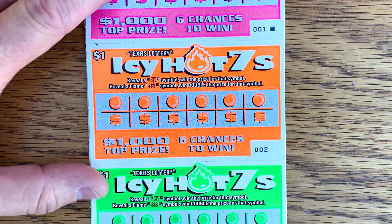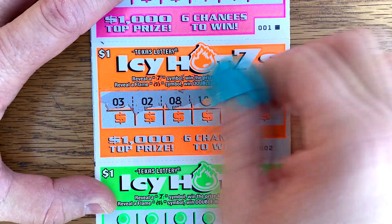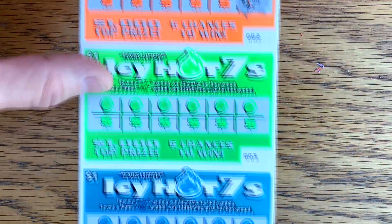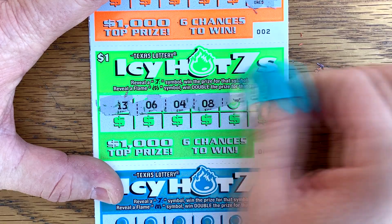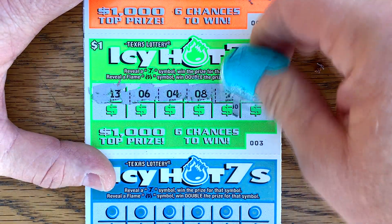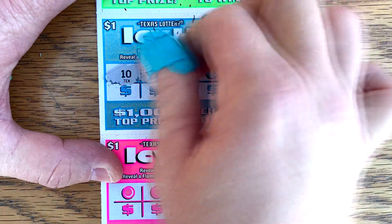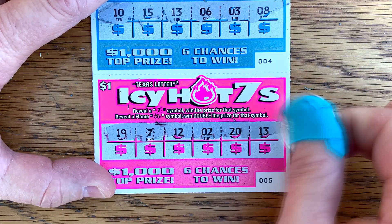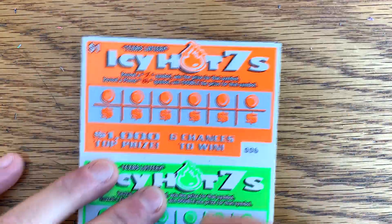If we get lucky, maybe we can find that $10 win on the Icy Hot 7s — there's one in every pack. There's a 7! We got a buck and we got a win. Hey, we got back-to-back wins — another buck. It's hard to win on dollar tickets, but it's very satisfying when you do. Now we just need to find that flame symbol. Hey, we got another win — four bucks! Sweet little part of the pack right at the beginning.